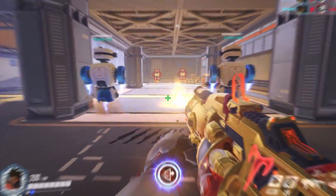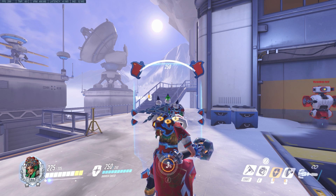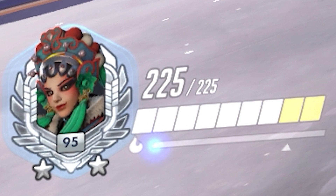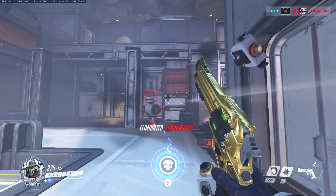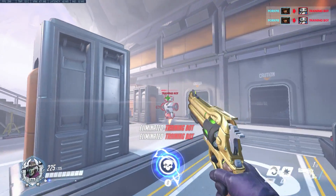Let's take a look at Brig. She gets buffed, but it's not as massive as you might have thought. She's got an extra 25 health, which might help. Now let's take a look at McCree and let me explain what was going on at the start of this video.